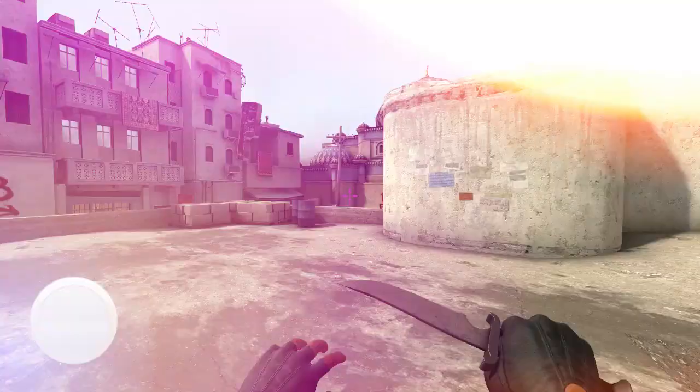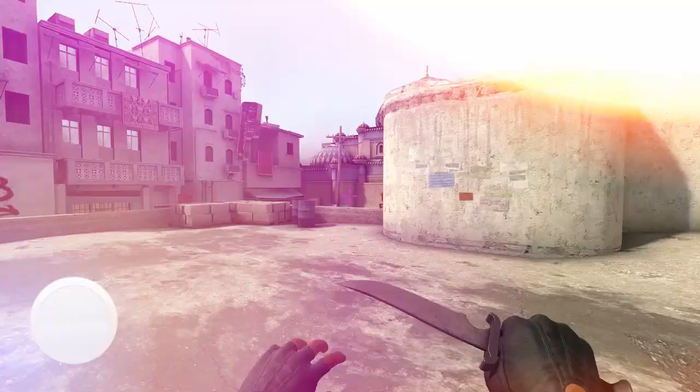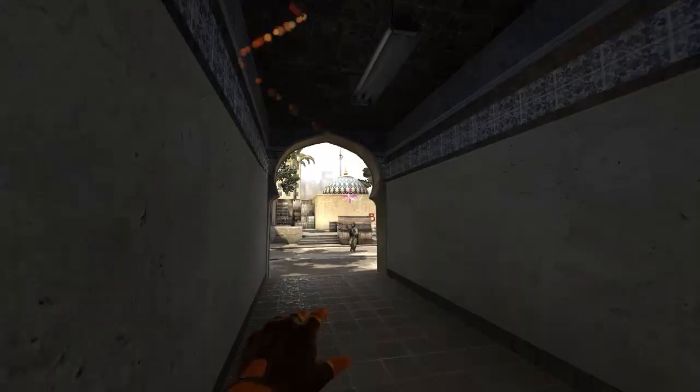2nd place is Sinner, who makes sure his eco rounds are as efficient as possible. Some decent entry flashes as well as great composure are shown to secure the round with the Ace.